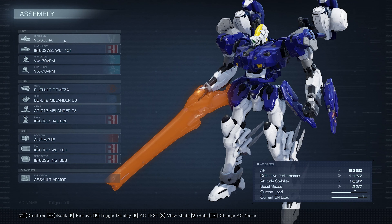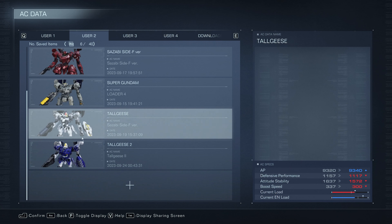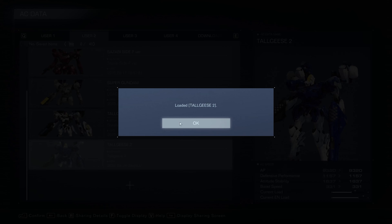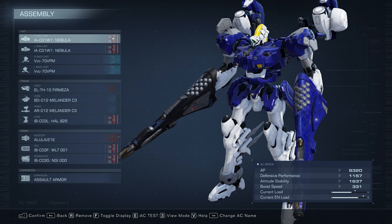Anyway, I took this chance to test a different weapon loadout I had been thinking about since I built my Gundam Wing Zero. I changed the arm weapons and replaced them with both Nebulas, while I switched the Vertical Plasma Missile Launchers with normal ones, the VVC-706PM. I didn't get to test with the Vertical Plasma Missile Launchers on this one, but I'm sure it would also work just fine.